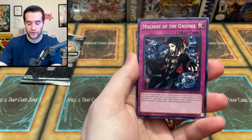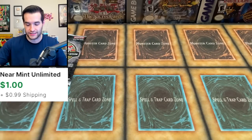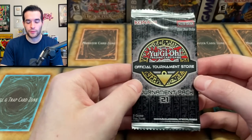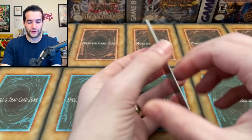Ultimate Rare — let's go. Mischief of the Gnomes and Sprite Red. I mean, probably a decent card, but I think Sprites got murdered by the ban list. And our final chance — we need that Kashtira Fenrir Ultimate Rare. Come on, this has to be an ulti for a chance for OTS. Let me know in the comments — do they have a chance? Will this be the ulti? Let's go.